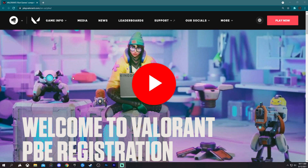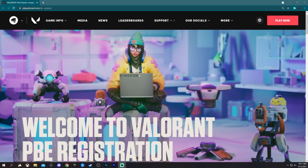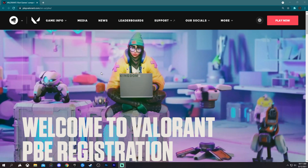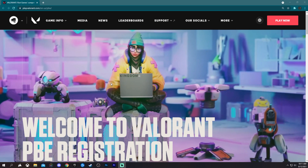So first things first, you're going to want to go to playvalorant.com/en-us/pbe. I will put the link down below so you'll be able to just click right through. However, wait till the end of this video to do so because I want to give you guys some tips on what you should do to get accepted.